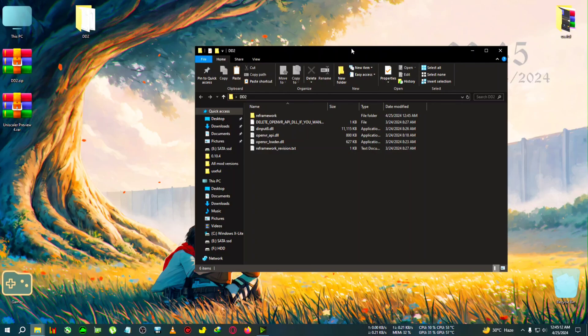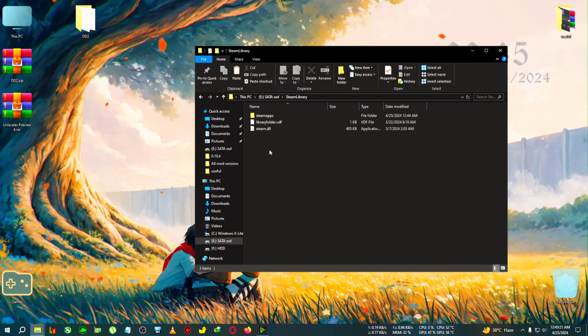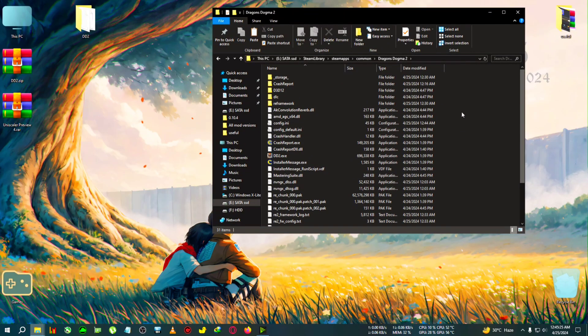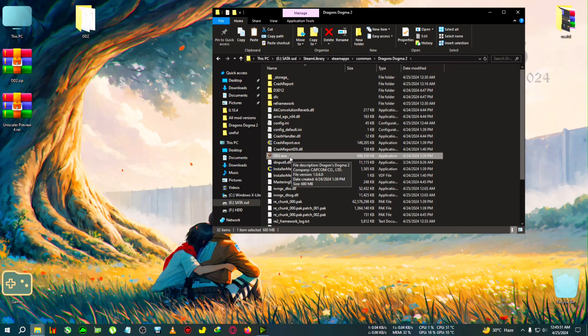Open the folder and copy only the dinput3.dll file, then go to the installation directory of Dragon's Dogma 2. Paste this single DLL file there and then run the game from there or via Steam, whichever you like. Just run the game after pasting that dinput DLL.